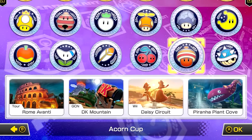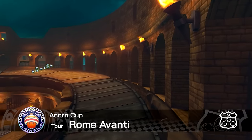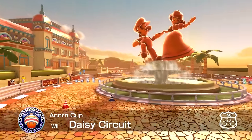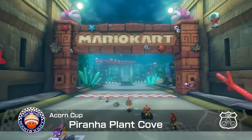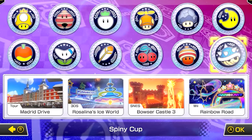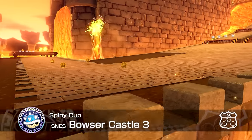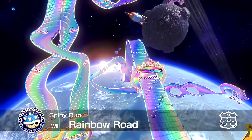As for the tracks, Wave 6 brings over the Acorn Cup, which consists of Rome Avanti from Mario Kart Tour, DK Mountain from Mario Kart Double Dash, Daisy Circuit from Mario Kart Wii, and Piranha Plant Cove from Mario Kart Tour. On top of those four, there's also the Spiny Cup, consisting of Madrid Drive from Tour, Rosalina's Ice World from 7, Bowser's Castle 3 from Super Mario Kart, and Rainbow Road from Wii.